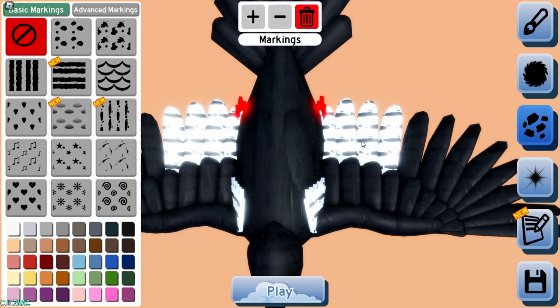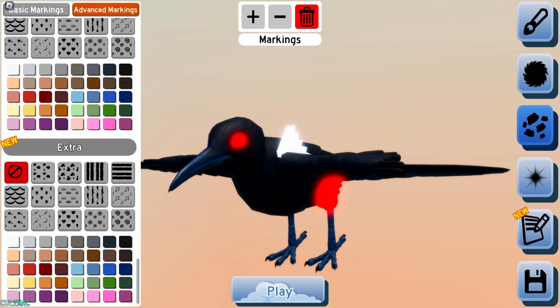Extra — this is new, so you can color extras now. You can't see it because it's neon.